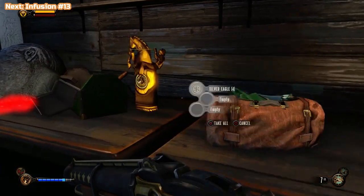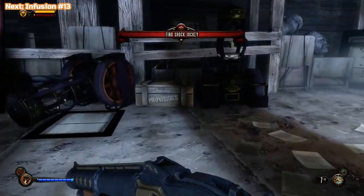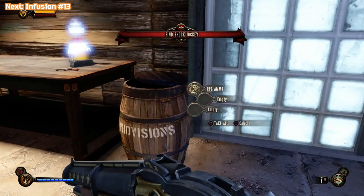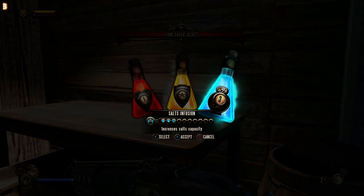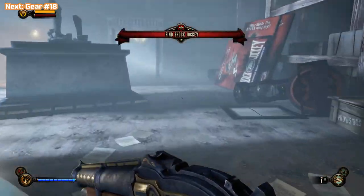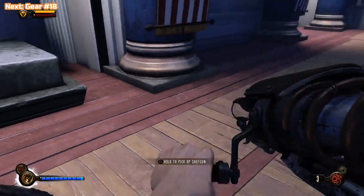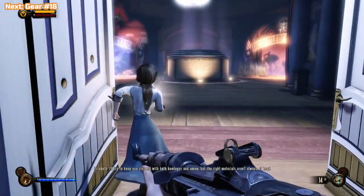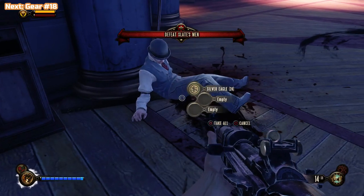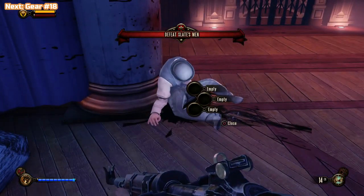I'm going to show you the Hazard Pay farming spot — there's some water and two guys right after picking up Shock Jockey. We'll restart checkpoint there and get those kills done. We also get Vigorous Opposition, which is for killing enemies while under the influence of a vigor. That's something you'll get naturally — if you don't get it now, you will eventually. There's another infusion we're getting up there as well. We are overpowered compared to what you'd be on PS3 at this point.